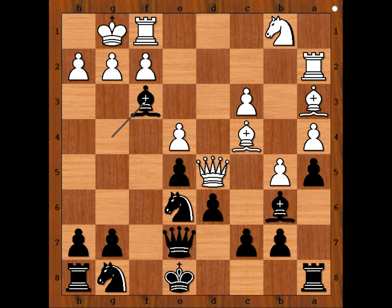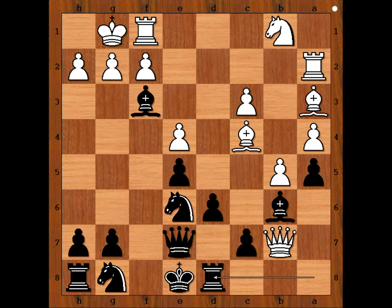Praten captured the knight on f3 with bishop. Now queen takes pawn on b7, attacking the rook. It is black to move. What would you do? If you wish, you can pause the video — what did you find? This is my guess: rook to d8. Looks safe, but this is not the move played in the game.